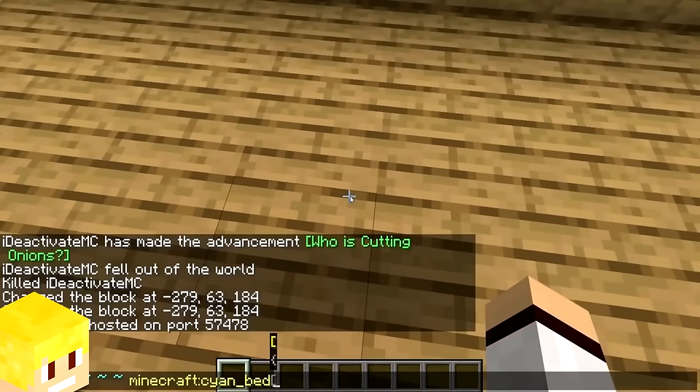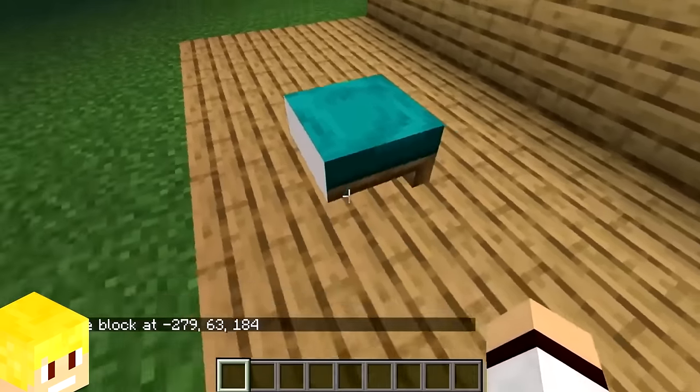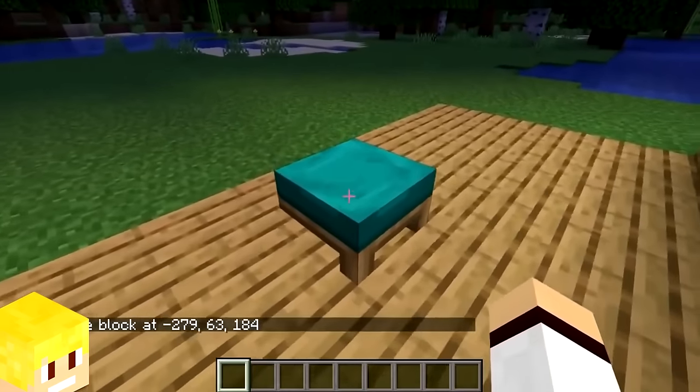Placing a bed by using the set block command in Minecraft will only place half of the bed, because the bed is 2 blocks long.